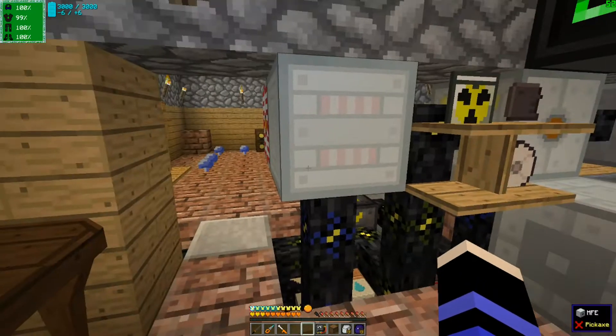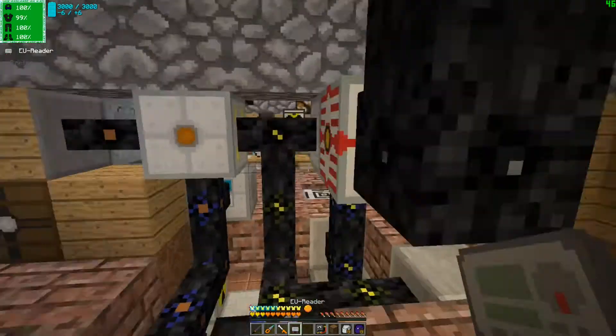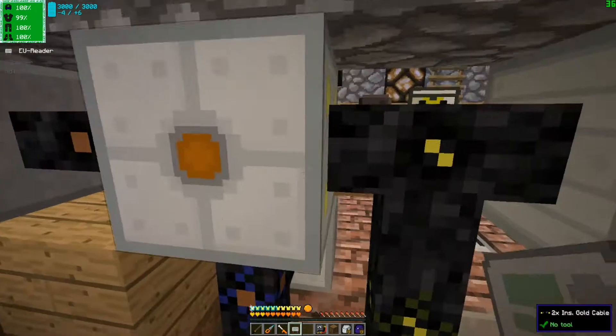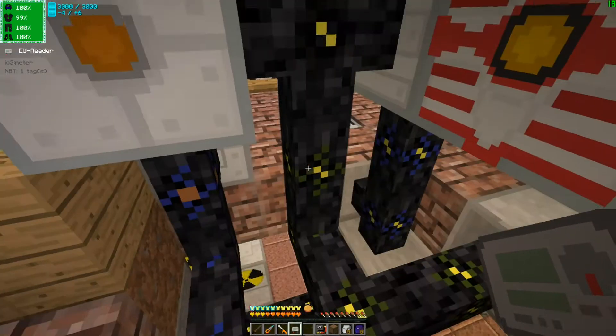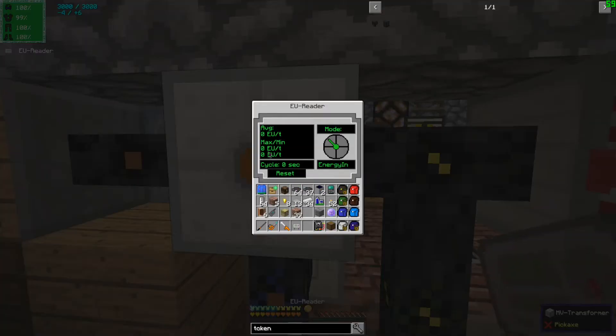I completely forgot about the windmill up there. So we have power coming through this cable. I'm presuming that it is the farming systems that are using a small amount of power. Yeah, we have power going through that cable. Let's wait here for a little bit and see if we have any power. By the looks of it, we have no power going that way — we have a bunch of power coming this way.